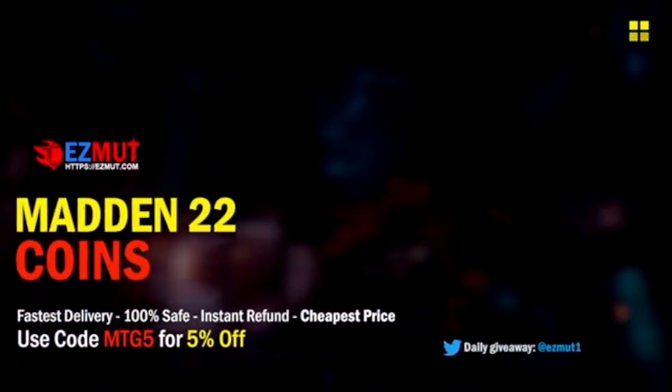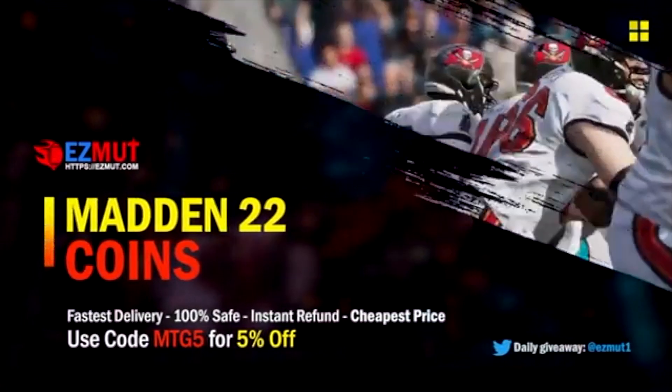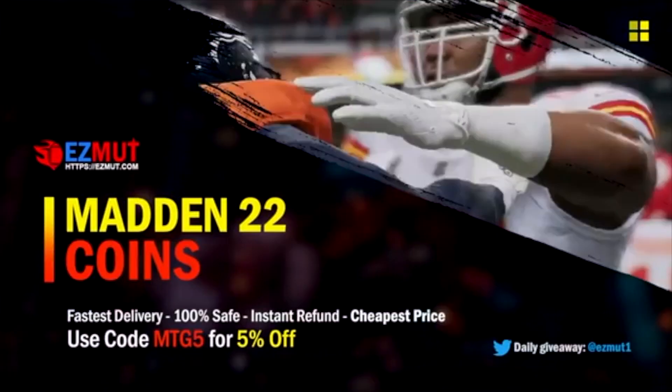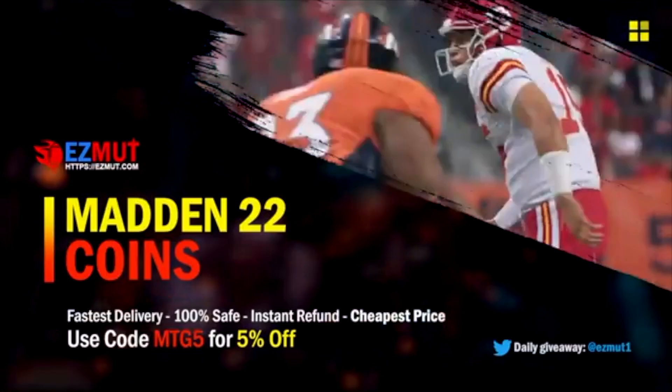Hey, if you're looking for the cheapest coins on the market — and I mean, they cheap — you ain't gonna find nothing cheaper than this. Head on over to easymutt.com, use code MTG5 at checkout, get 5% off your order.